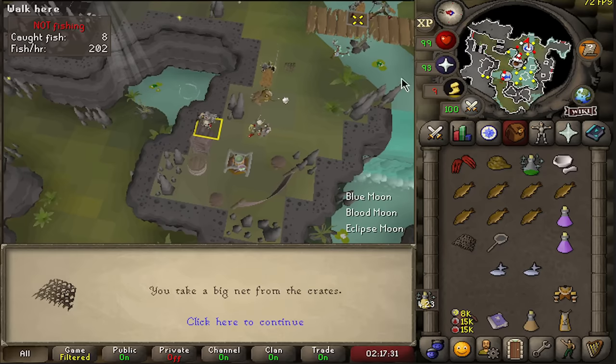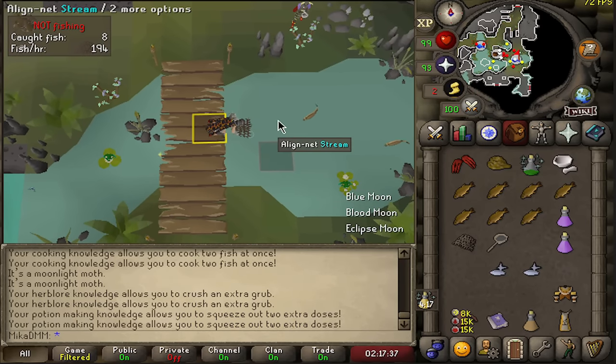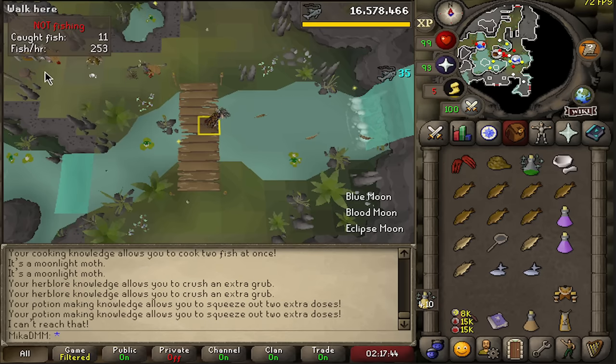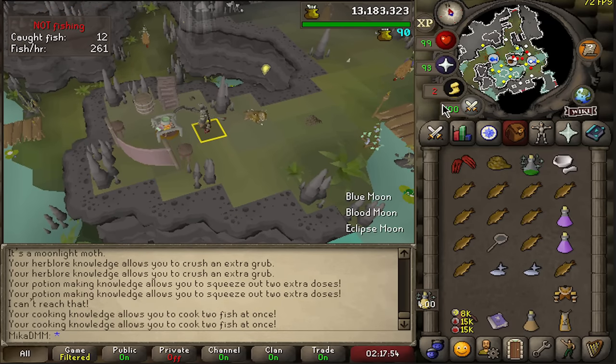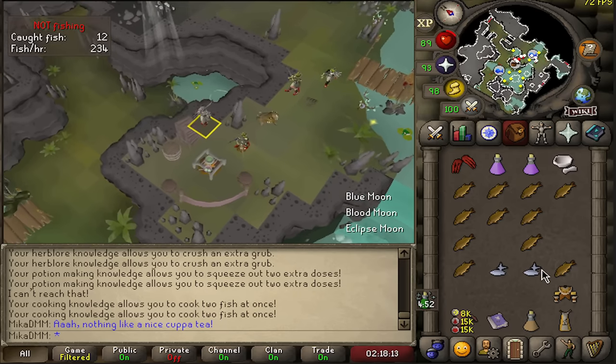You click on the fishing spot and align your net to catch fish. When you exit, you can simply cook - that's how you make the fish. If you make kappa, you now have full healing. And for potions, you grab your herblore supplies and come to the bush.